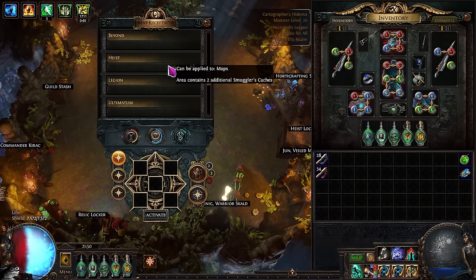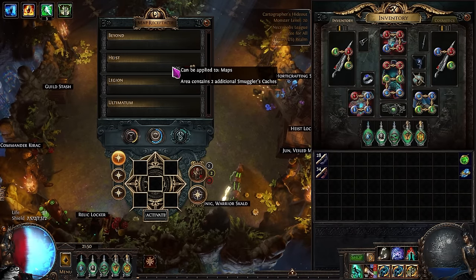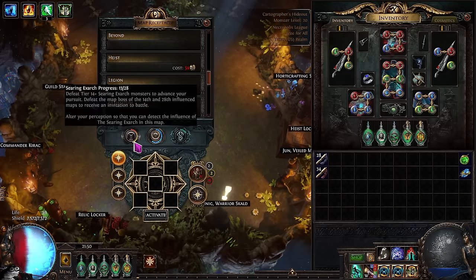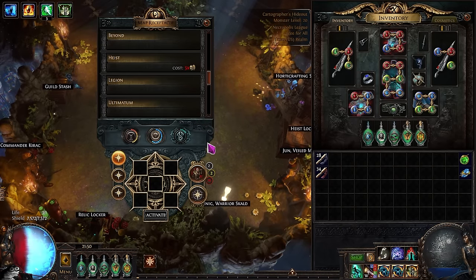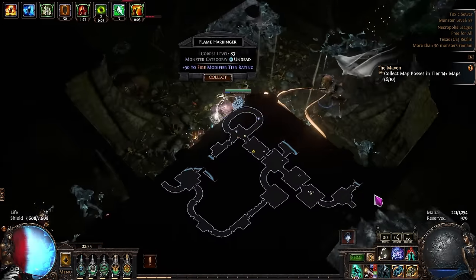In terms of the map device, all we want to do is simply click the heist option to put two additional smuggler's caches within our maps. But if you are doing Silos at tier 14, you do not want to use this as those additional smuggler's caches are not going to pay for themselves. You only want to do this if you are doing a tier 16 map specifically. Then we simply choose our influence of choice — either Searing Exarch or Eater of Worlds — and put the map in and run it.